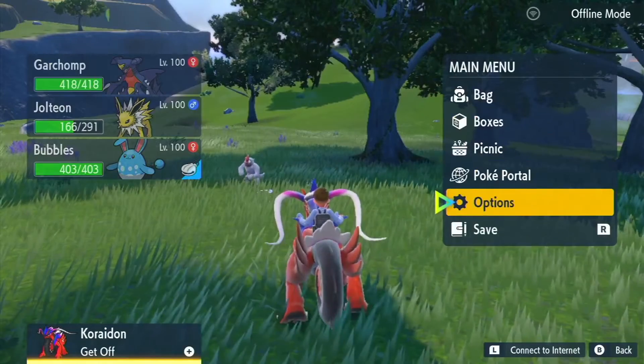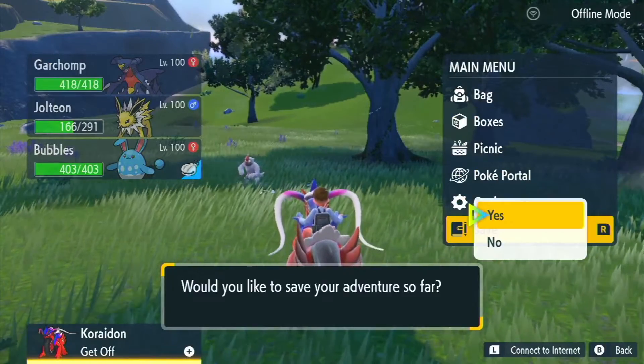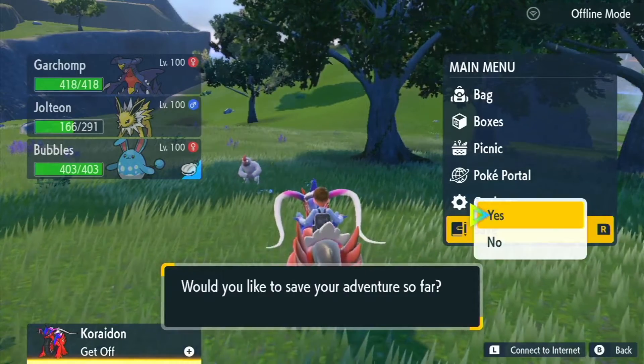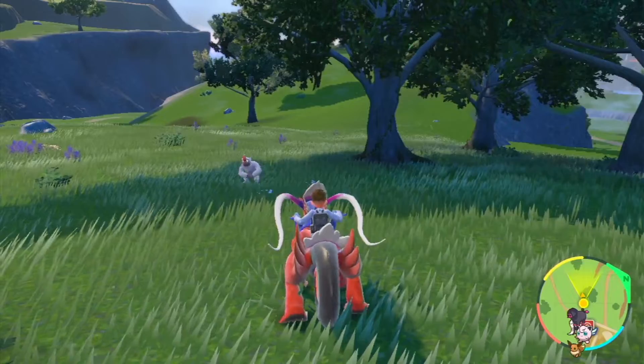It's really important not to forget that save just in case you don't get lucky on the first run. Doing this allows you to reset the game and not lose any of the materials you used. After saving, you are going to want to go ahead and set up a picnic, as this will utilize the sandwich method for hunting this Scyther.